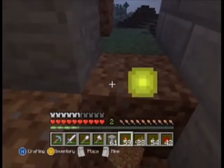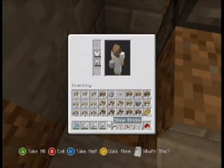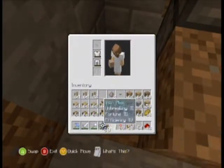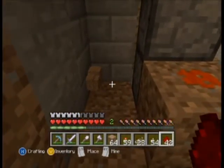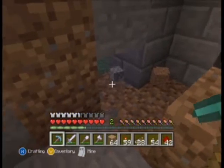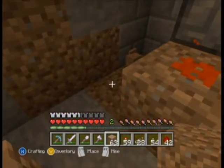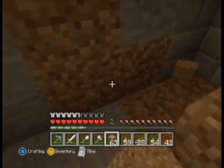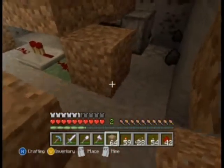Luckily this sharpness 4 sword is great — I enchanted it off camera, so that's where I got that. Just so you guys know. You know what? We might put it here. I'm going to put it here. But it's got to go in a spot it's not going to interfere with anything. So here it'd be perfect.